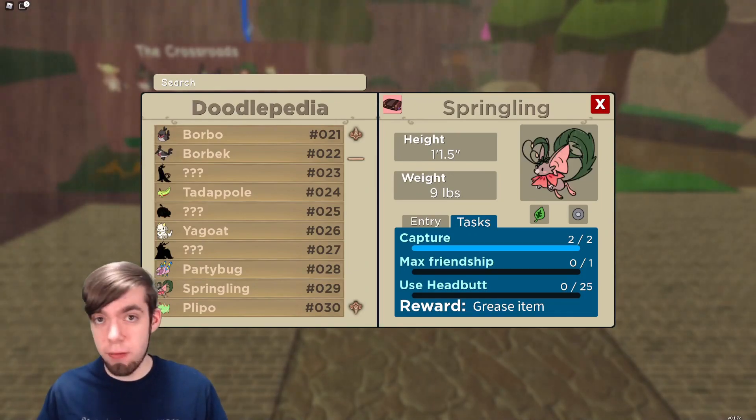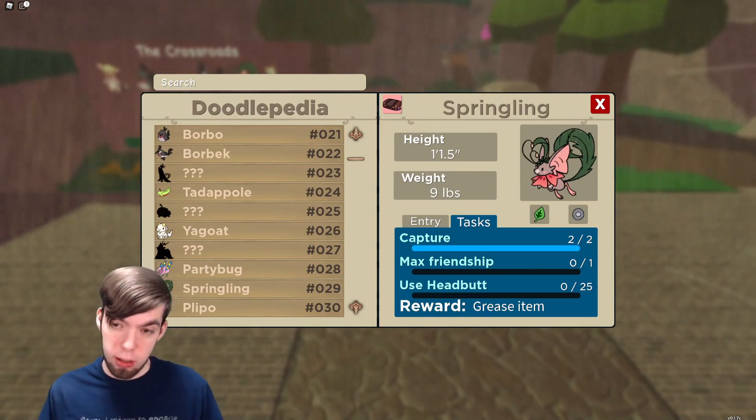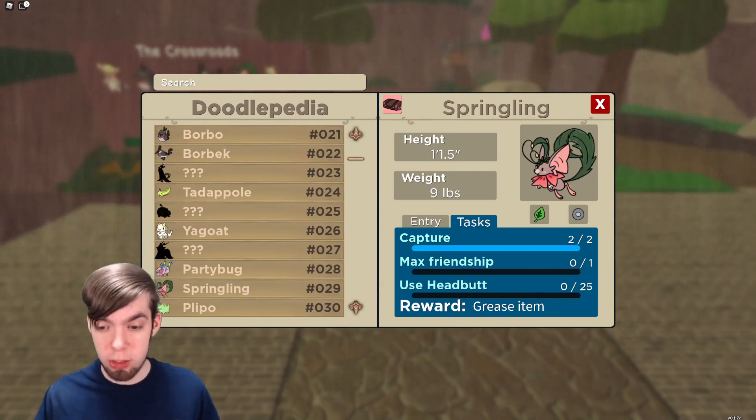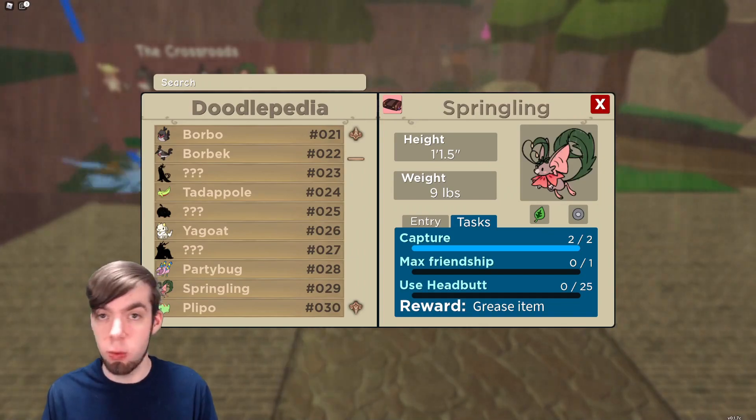Regarding the tasks of the three new Doodles you can encounter, only Springling is one you can complete right now. At level 17, you learn the move Headbutt, and Max Friendship is achievable. I don't know what the Grease item does, but you can get a prestige skin on Springling if you want to.